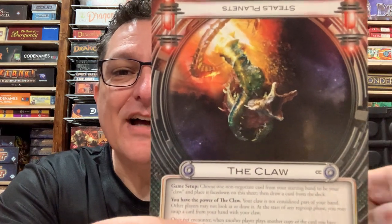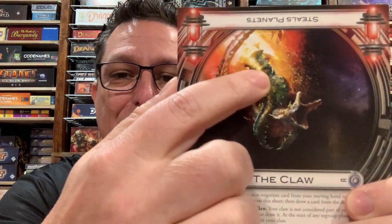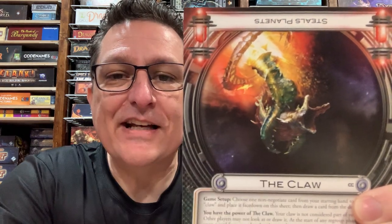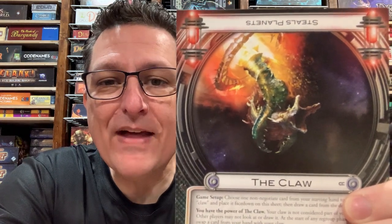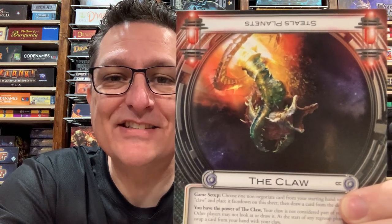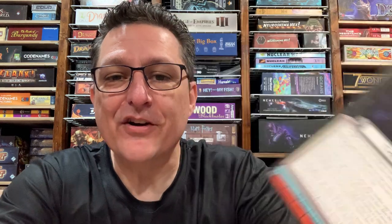The Claw — the artwork for this is kind of scary. This is a Ryan Barger piece, and you can see The Claw itself is holding Leviathan, which is another alien he did the artwork for. The Leviathan, if you remember, is a planet-sized alien — they're giant. So The Claw is even bigger and scarier. It's a pretty fun alien to play, and it makes the game tense because something's going to happen and you're not sure when.